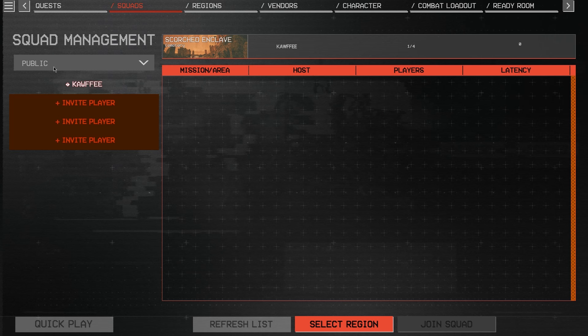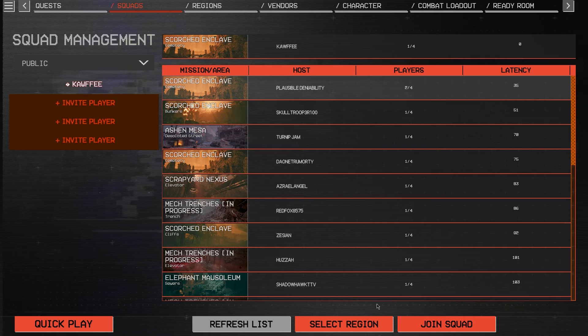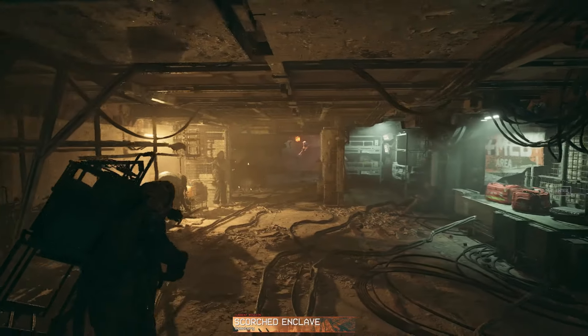There really isn't a good multiplayer system unfortunately. You essentially get a list of players ordered from lowest to highest latency — the lower the better. More often than not, it's somebody who doesn't even know their lobby is set to public. By default, everybody's squad is set to public. If you prefer to play solo or don't want random players, you can go into your squad menu and change it to friends only or private.